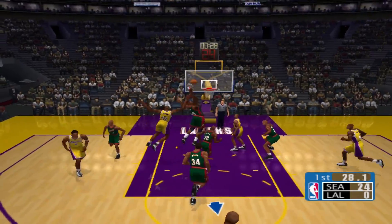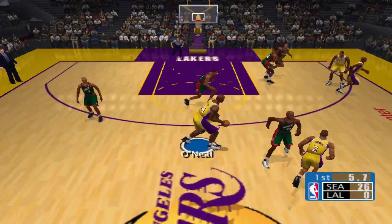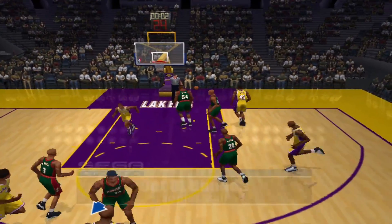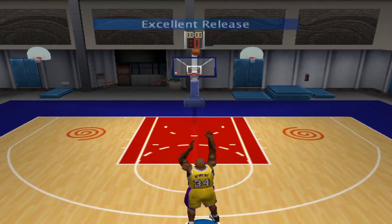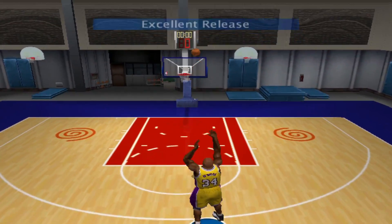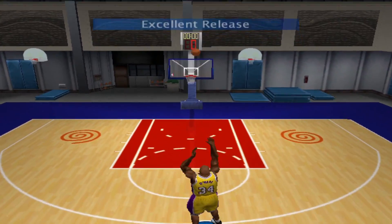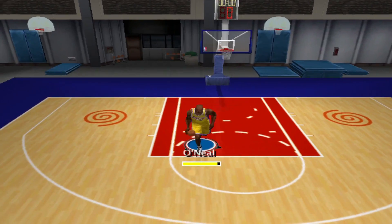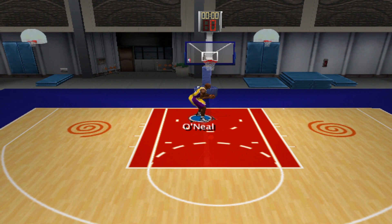That's looking good — we got one more attempt this quarter, and that gets blocked. It was taking way too long with Shaq in a normal game, so I'm hopping into practice. Even there, it shows an excellent release but we still can't hit it. Finally — the tough shot goes in! Shaquille O'Neal, we hit a shot with him. I know it wasn't in an actual game but it was just too difficult.